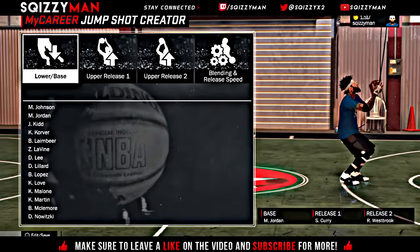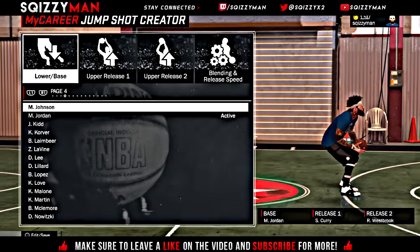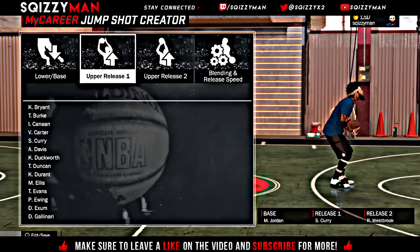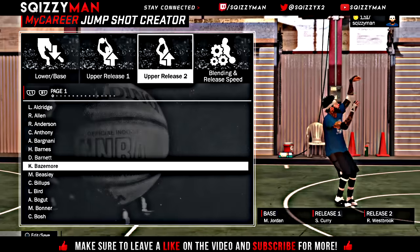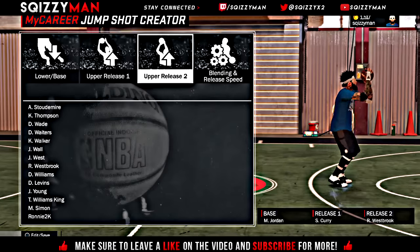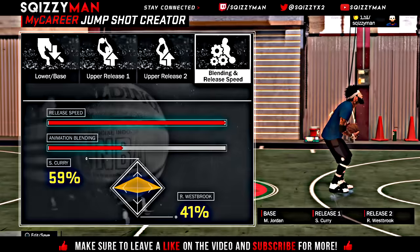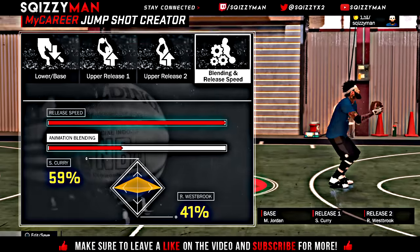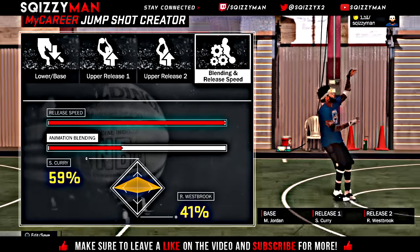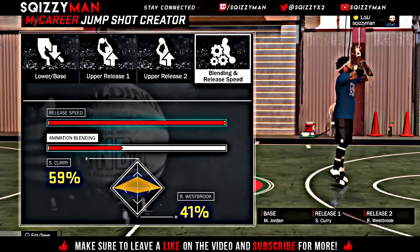The next jumpshot on this list is a Michael Jordan base. You want to throw on Michael Jordan as your lower slash base. Then your upper release one you're going to want to throw on Stephen Curry. Then your upper release two you're going to want to rock with Russell Westbrook. For the blending speed, you're going to want to put the release speed all the way up. The animation blending you're going to want to put Stephen Curry at 59% and Russell Westbrook at 41%, so it'll be 59-41. That is the second jumpshot.